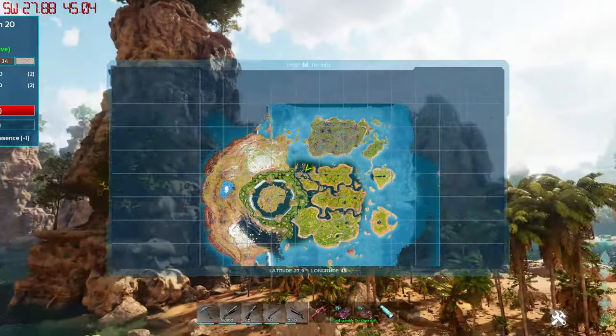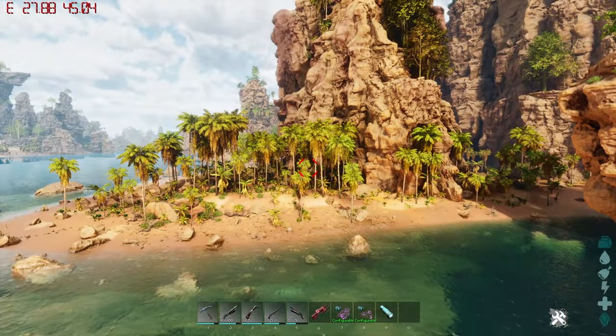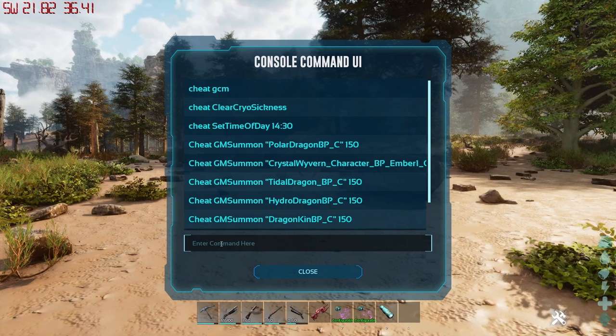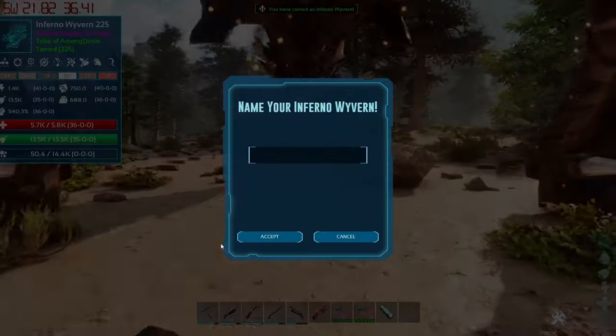On this part of the map here, you can check it yourself. I'm gonna do a spawn with the cheat codes. The spawn cheat codes for this Inferno Wyvern are these — then you go enter and pound.